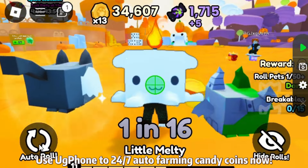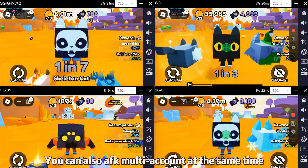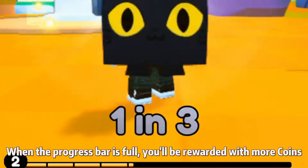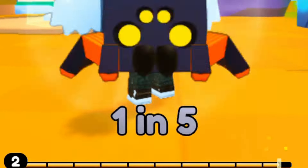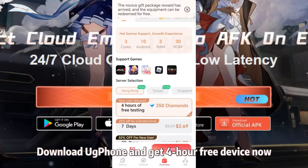Use UG Phone for 24/7 auto farming candy and coins now. You can also run multi-accounts at the same time. When the progress bar is full, you'll be rewarded with more coins. Download UG Phone and get 4 free devices now.